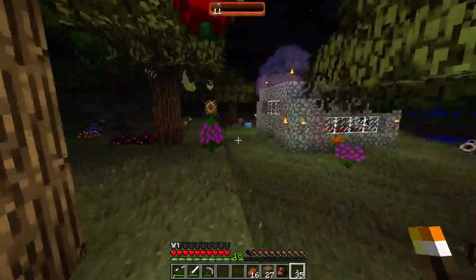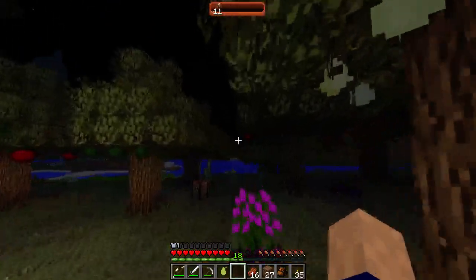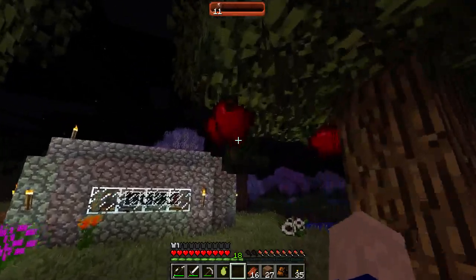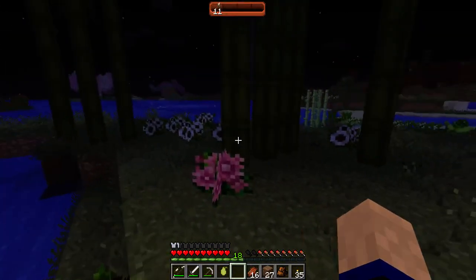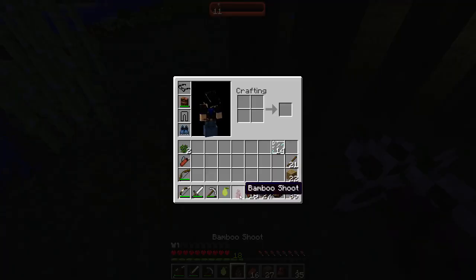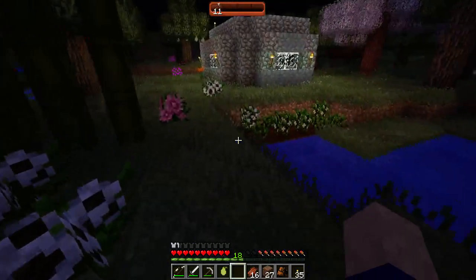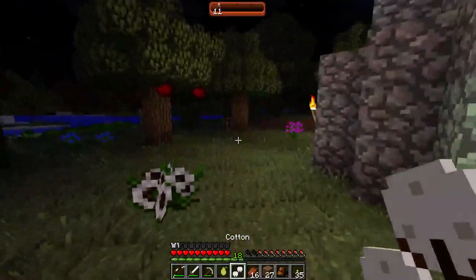I also planted some peanuts here because I can start making peanut butter sandwiches. Hey, look - I think this is ready! I wonder if these are ready - there are two stages for apples to grow. None of these are ready. I had these bamboo shoots that I couldn't eat - you can't eat these but you can plant them; they're pretty much saplings that grow bamboo trees. Let's check out my cotton farm - that one was ready, awesome.